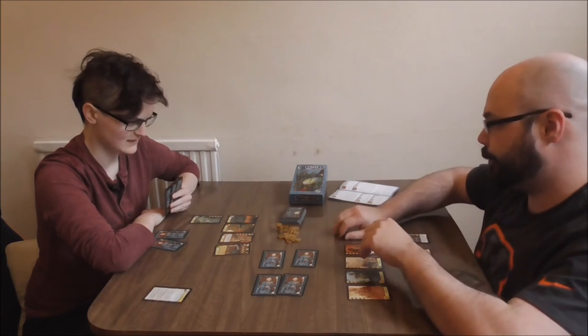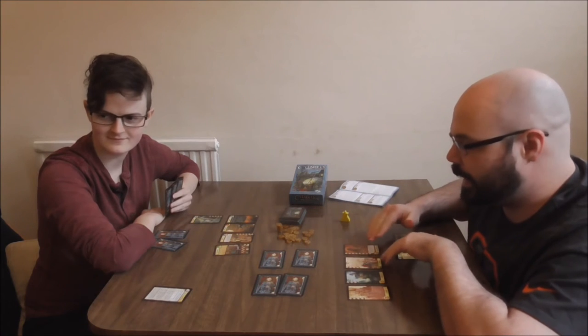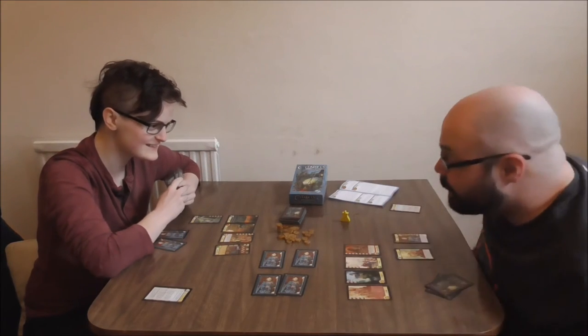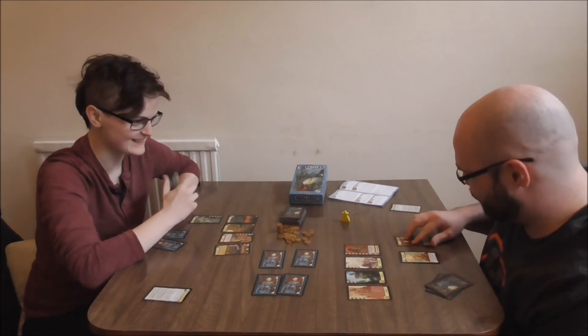Dragon Gate — it costs six gold to build but it's worth eight points at the end of the game. And Jinx is making a lot of noise, but it's fine. It's the building of the Dragon Gate — hammers echoing through your city with a ting-a-ling-a-ling.